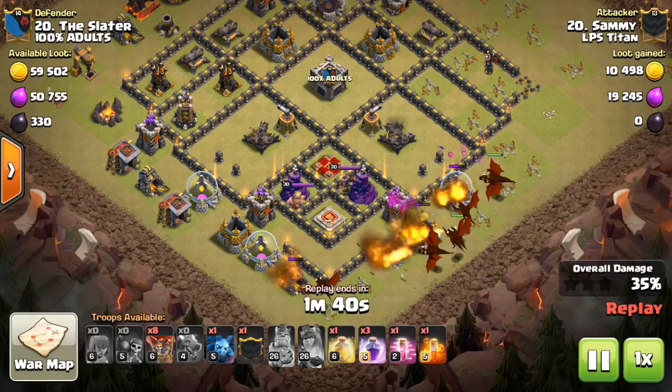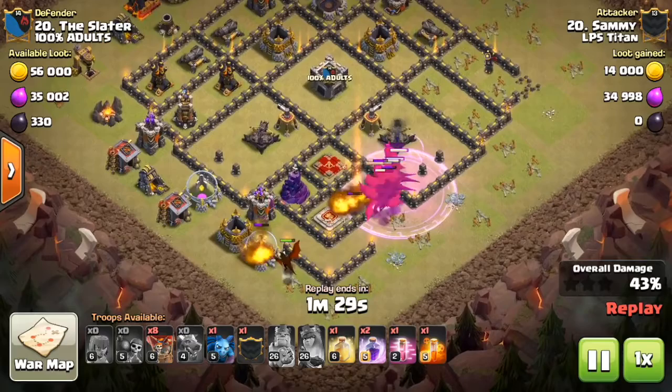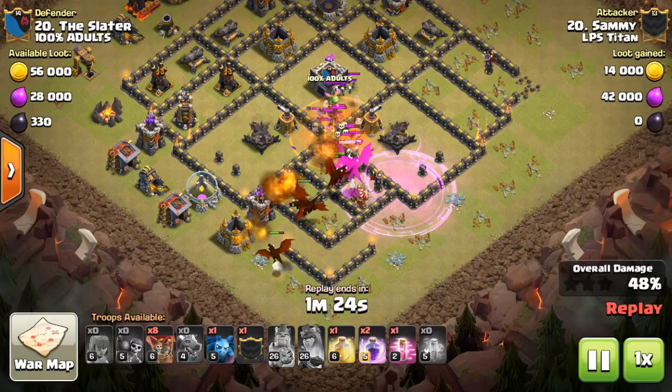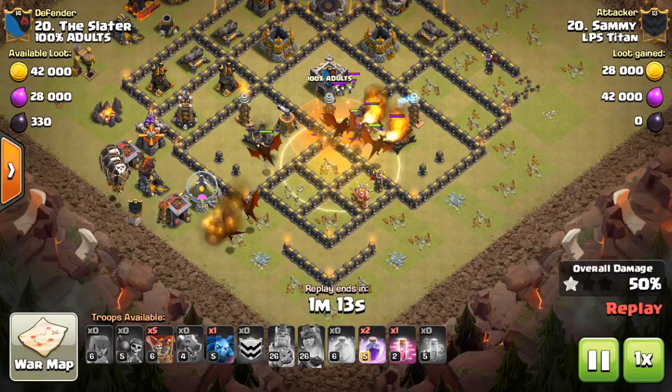The two things to look for in this attack are where the air sweeper is pointing and where the queen is in relation to the air defenses. You don't want the dragons getting distracted by heroes or clan castle troops while air defenses are firing in on them. Exposing the X-bows won't do a whole lot of damage, and wizard towers won't either.